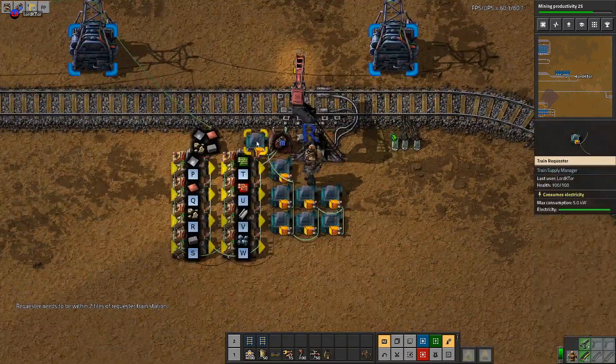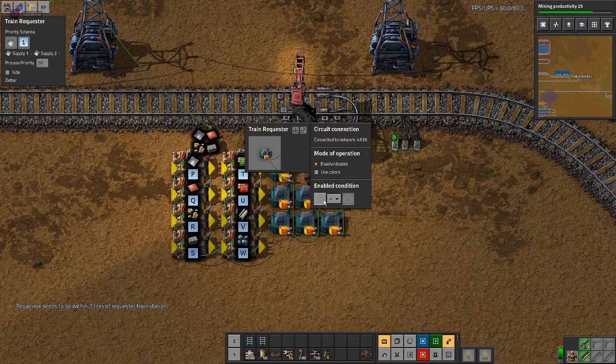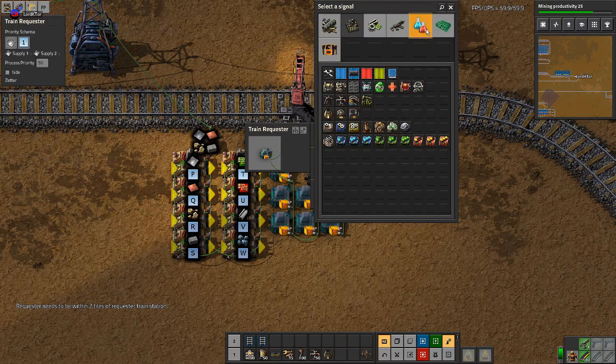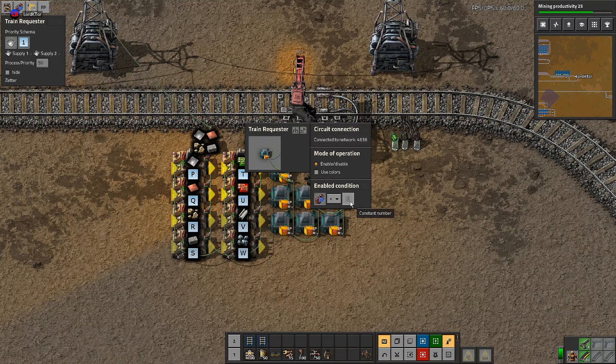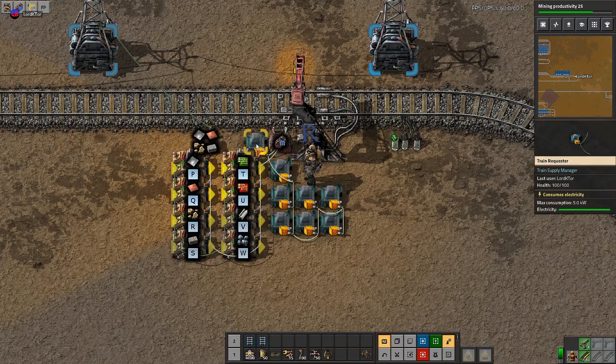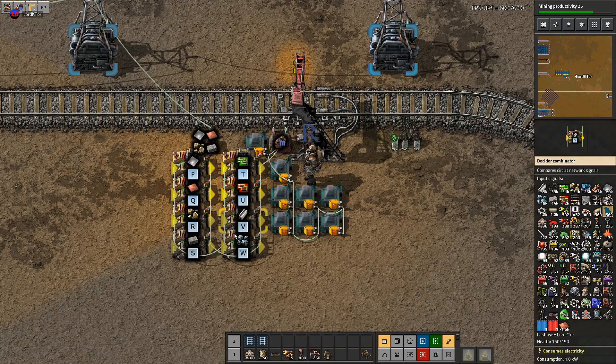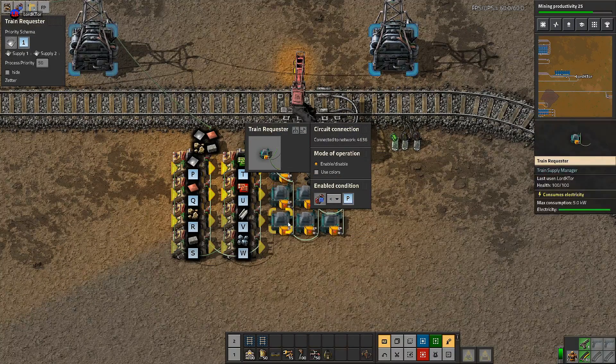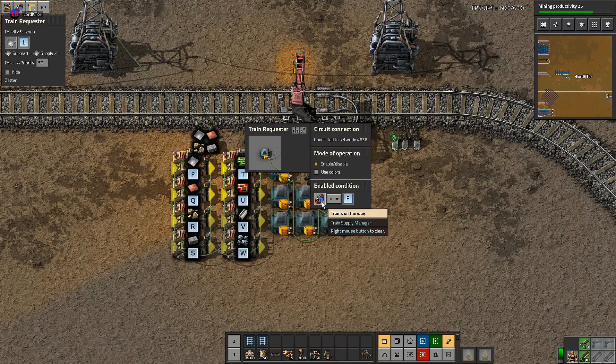There are actually two things we can do here. We could use the 'trains on the way' signal that you're used to — 'trains on the way is less than P' — this works. However, I did say we were going to guarantee that you would have more than one train able to be sent here at once if there was more than one resource shortage at the same time. If you use 'trains on the way' that won't happen — you'll get one train, and then all of the signals looking for trains on the way will know there's a train on the way irrespective of what resource is actually being resupplied, and that's all the trains you'll get.